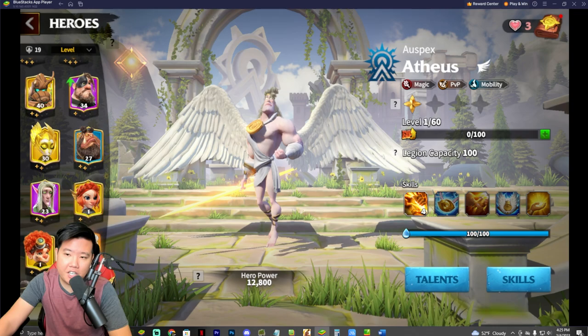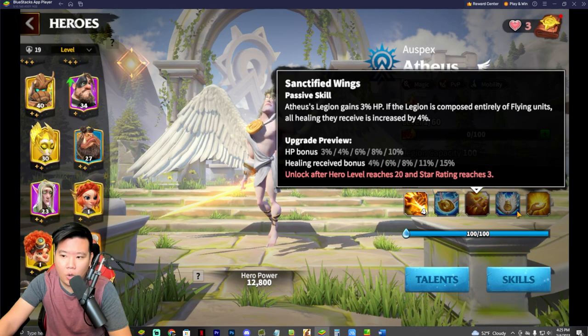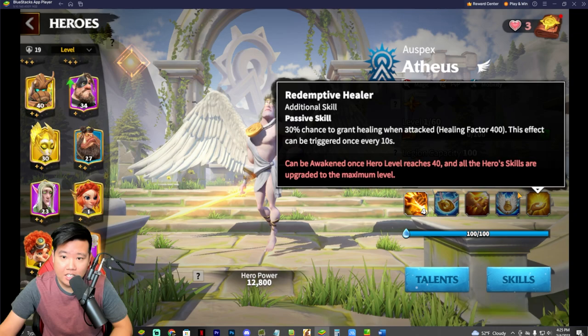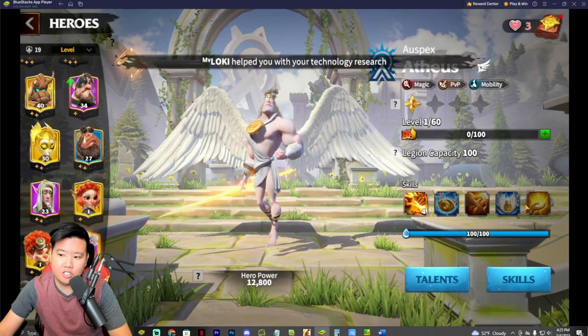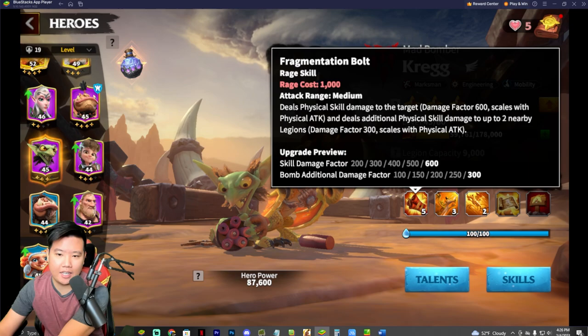Atheist is a good hero, but one of the biggest downsides is the healing bonus only applies to flying units. He has some great open field abilities — 800 skill damage factor which is pretty high for an epic hero, plus a 30% chance to grant healing when attacked. But Atheist doesn't really provide a lot of damage and relies heavily on RNG to gain more rage, so that's why he's a little lower in the ranking.